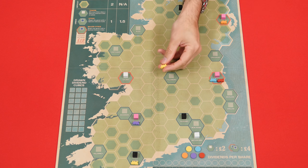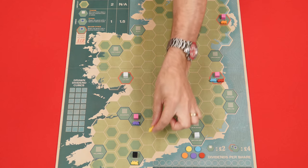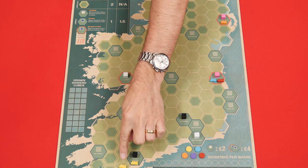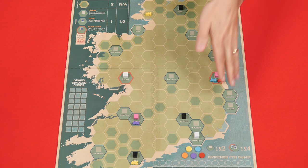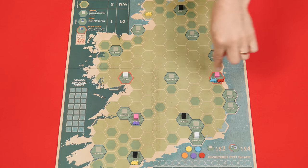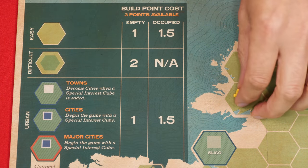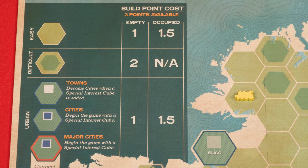When placing a new railway track, it must go into a space adjacent to one that already contains one of its colored pieces. So if I was placing this yellow track, it would have to go either in this space or any one of these adjacent ones. I'm going to break those rules temporarily just to show you some examples — tracks would always have to originate from the cities that start with their pieces in them. Just to be clear, I would never be able to place a train just out on its own; it would need to be adjacent to a space that already contained one of its trains.